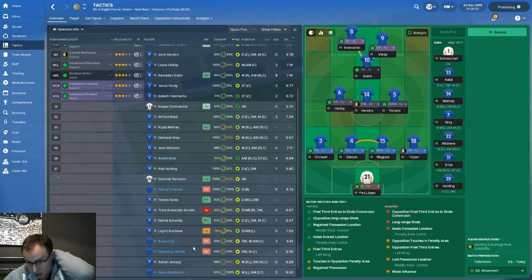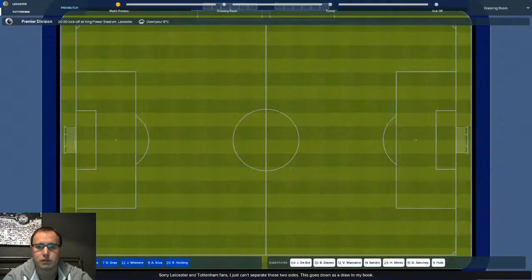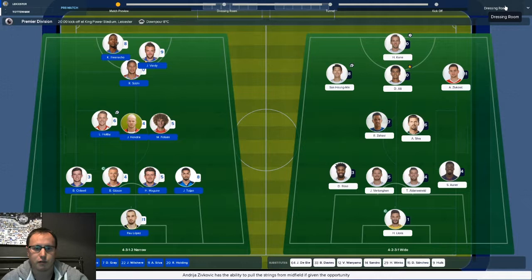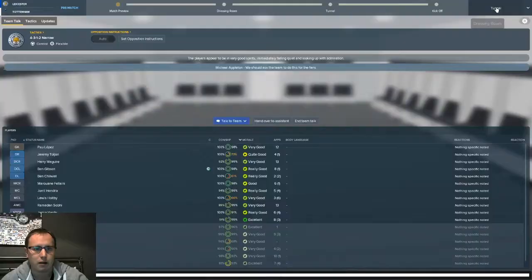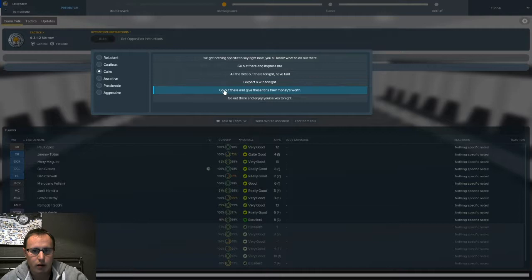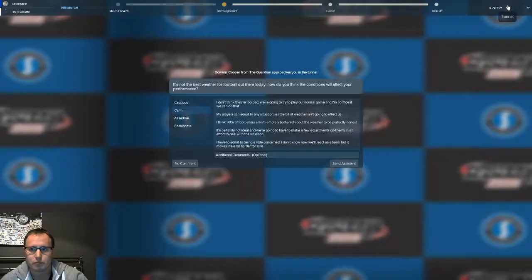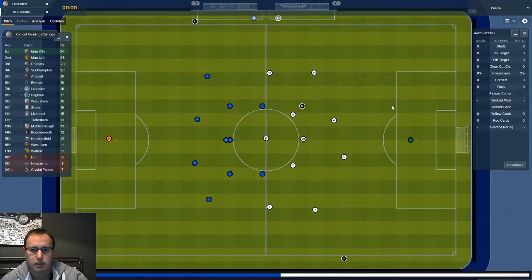Let's get into this game. Poor Yanazai as well — I brought him in and he's not done the job. I changed the tactic and now he's not getting in the team. With Mahrez being injured, Yanazai was a good impact player, but without Mahrez this season the 4-2-3-1 just hasn't worked. If you look at Tottenham's team, I'm a little bit scared, but we're at home. Home form hasn't been great but we'll give it a go.